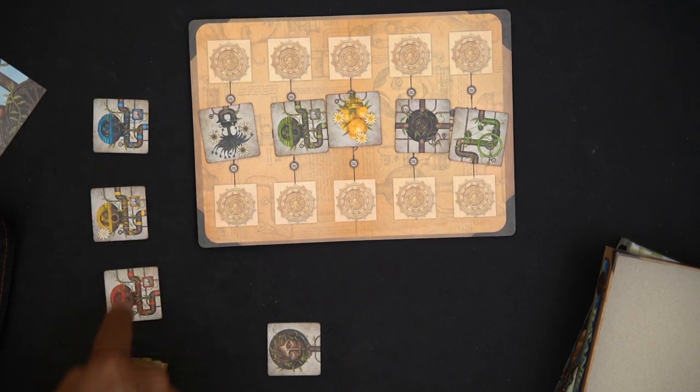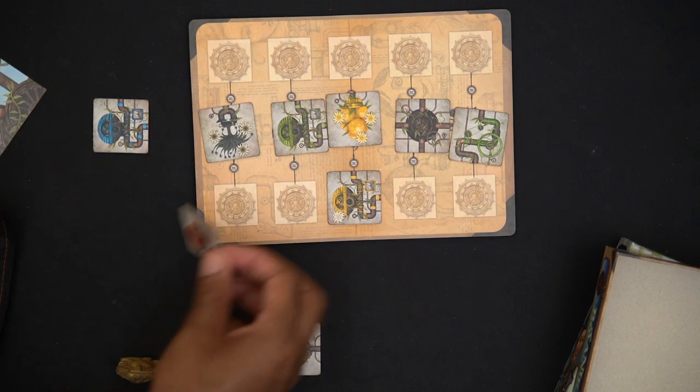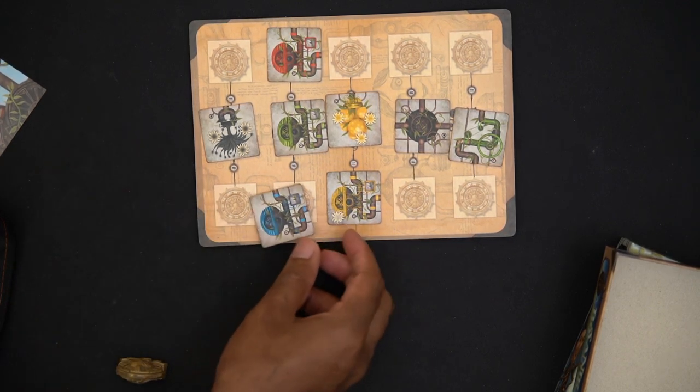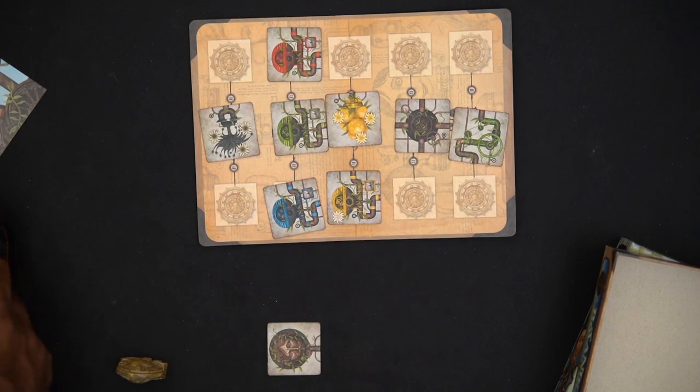So first thing I'll do is choose one of these tiles — I'll say I'm going to take this one, and boom, I'm done. My opponent would go — my opponent would choose one of these tiles and put it on their side of the board. Let's say my opponent wants to choose this one and they'll put it there, and then it's back to my turn. I want to choose this one. Now we draw three more tiles.